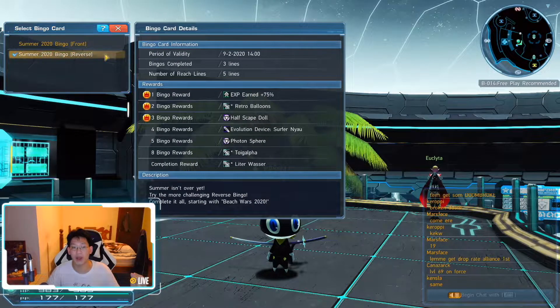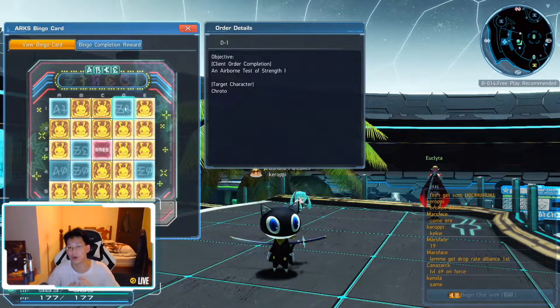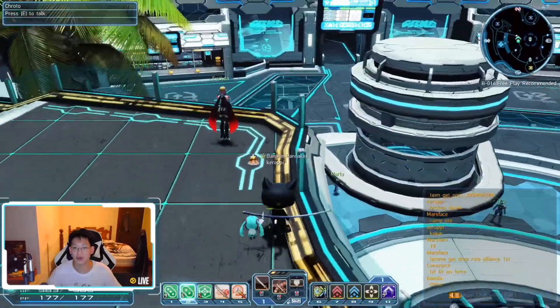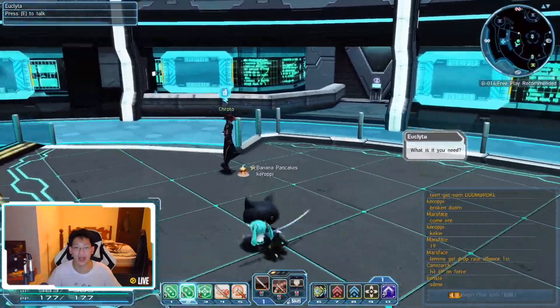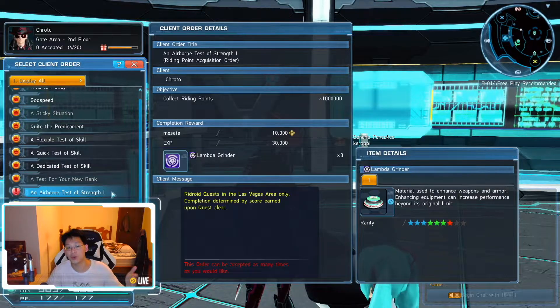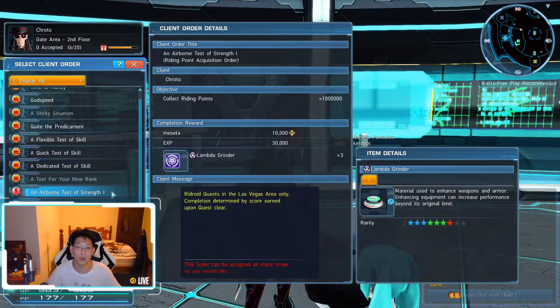A lot of people are having problems with this one specific quest: on Kroto, an Airborne Test of Strength 1. A lot of people know where Kroto is — he is basically right up here, this little cowboy guy. So if you're at the gate area, you literally run up the staircase on the left side and he's right here. The problem is they talk to Kroto and they don't have an Airborne Test of Strength 1 — it's simply not in his quest list.